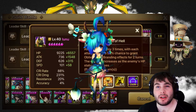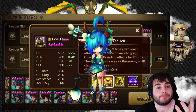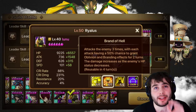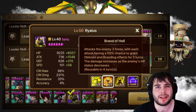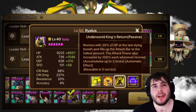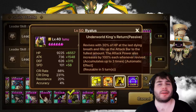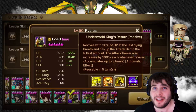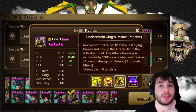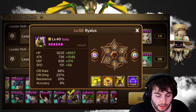But then we got the Water Dryad — Herney. I prefer Herd to be honest, but this is a damage dealer alternative. His second skill is not maxed, it needs one more — I just couldn't get it, so it's only a cooldown increase. The third skill, which kind of makes him pretty safe to be honest — he revives with 30% of his HP, fills up the Attack bar to the fullest amount. The Attack power also increases by 100% each time you're revived, and it stacks three times. That's 300% for people who can do math.